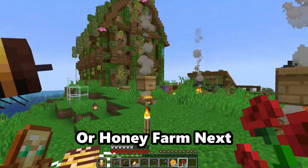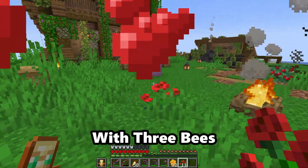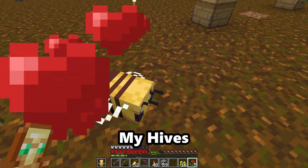I wanted a bee farm — or honey farm — next. I searched a nearby area for a beehive with three bees and brought them back to my island. I then crafted some beehives and began breeding bees to fill all my hives.